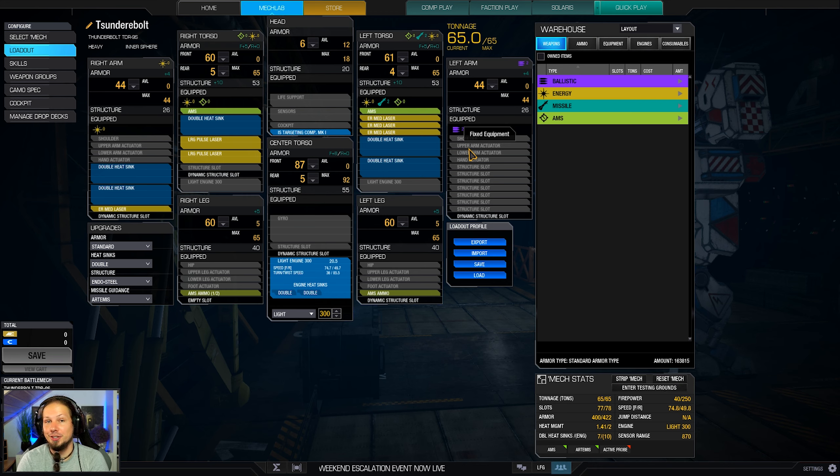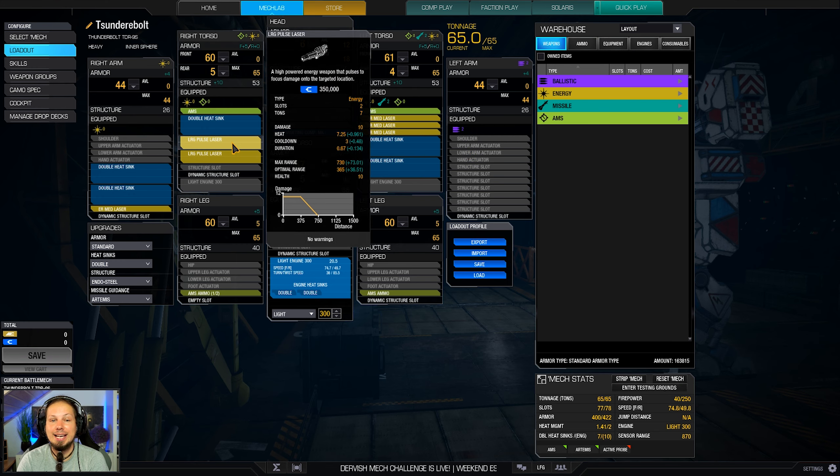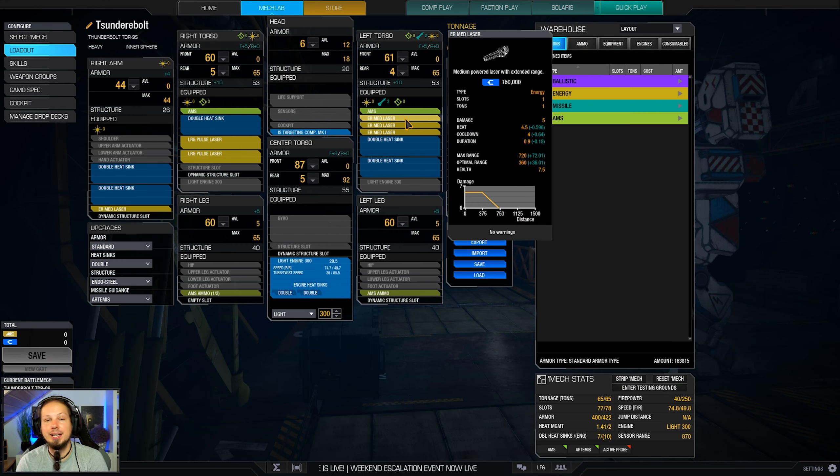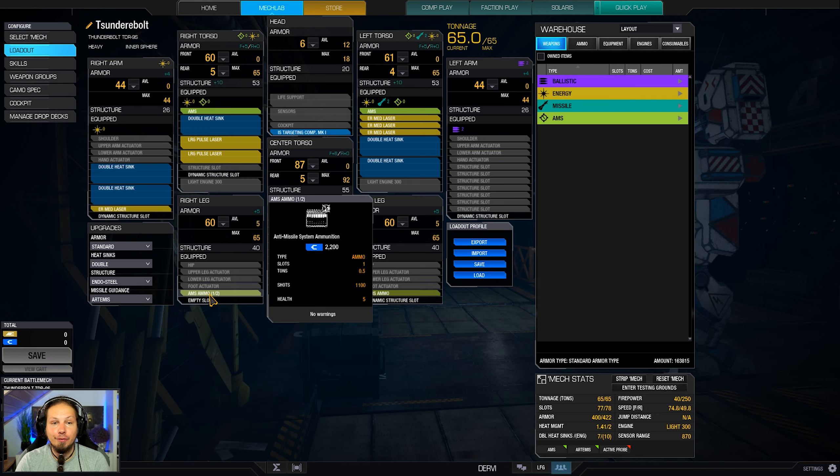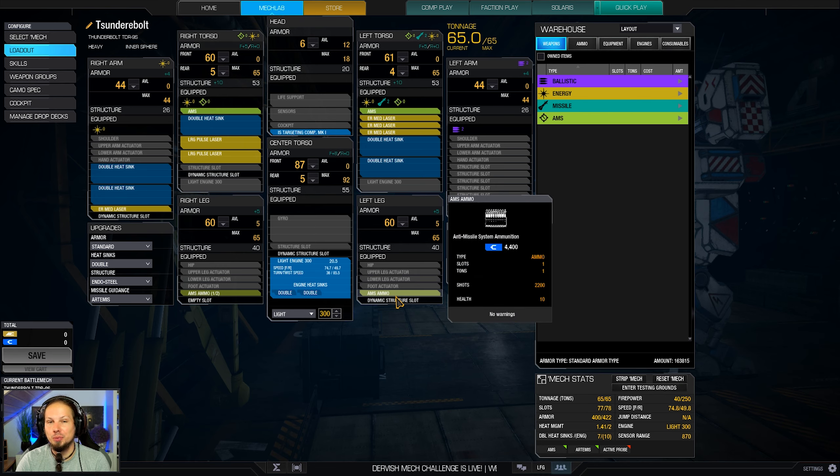Let me talk about the build before we dive into the games. We have a laser vomit build — or laser barrage build, whatever you want to call it. We have two large pulse lasers and four ER medium lasers. The ER mediums and the large pulse sync up very well in range, about 400 meters across all of them. We also have two AMS hardpoints and we're going to use them to defend against nasty missile carriers. One and a half tons of ammo should be enough in most cases.